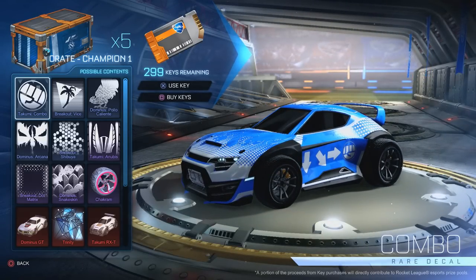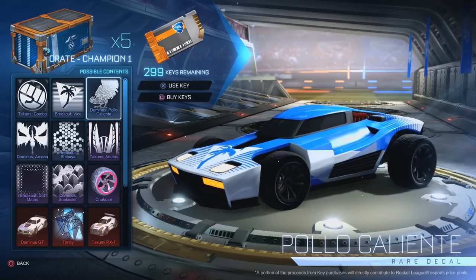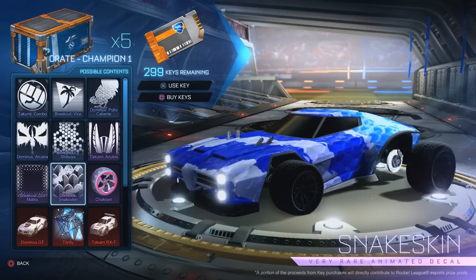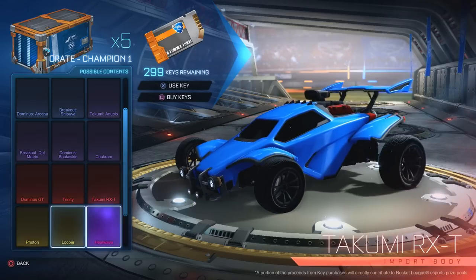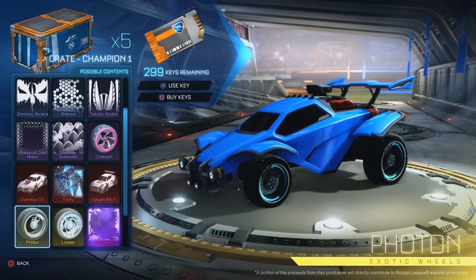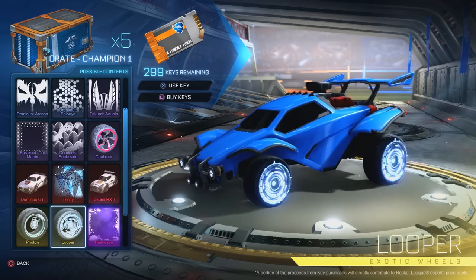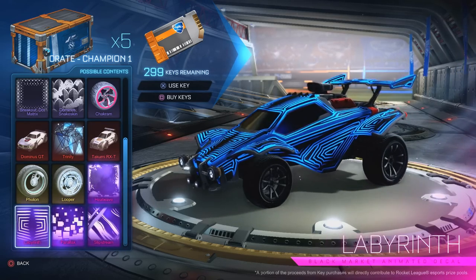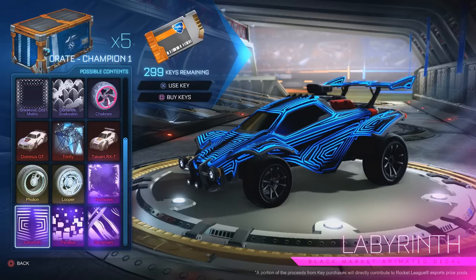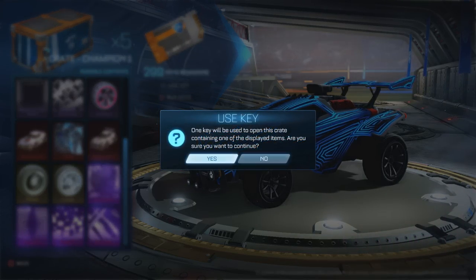Let's have a quick look at what you can get in the CC1. There's a bunch of rare decals, very rares. The Chakrams were originally in this, the Dominus GT, the Takumi, the Photons, the Loopers, and you can get a Heat Wave, Slipstream, Parallax, or Labyrinth. So let's go back to the future and see how five of the CC1s go.